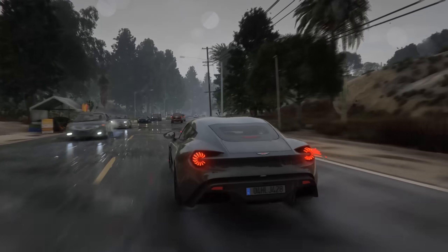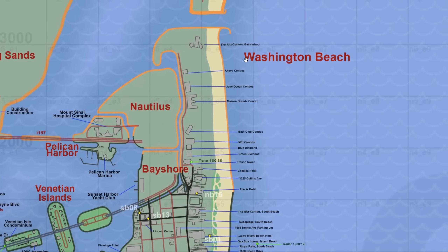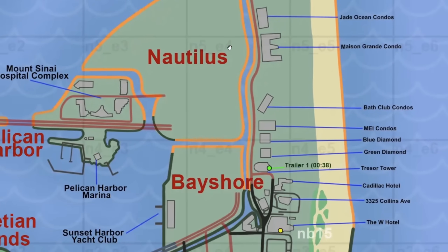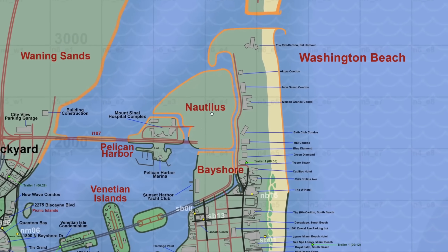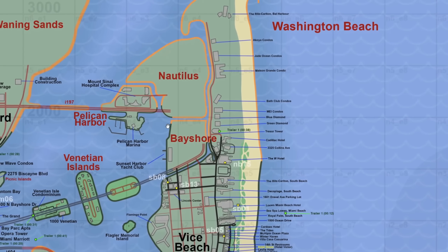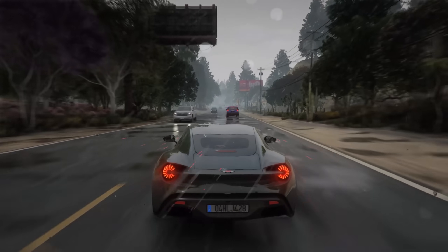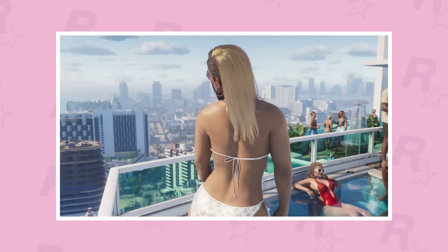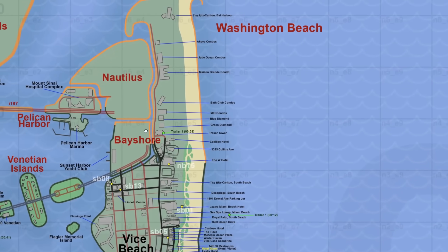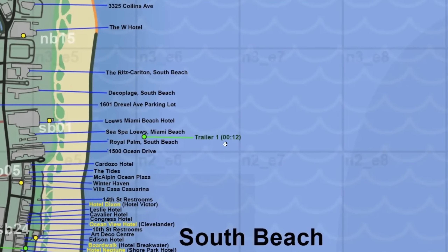Another area that has undergone a massive change is the Vice Beach area, specifically the northern part. All of the buildings in Washington Beach are now colored gray, showing where they'll be located. We also have Nautilus added as a name in red, and Pelican Harbor has been improved, separated from the Nautilus area. Bay Shore has also been separated. The first Vice Beach shot is at the 38-second mark — the bikini girl scene on top of the Treasure Tower, giving quite a bit of detail about the buildings in the area.